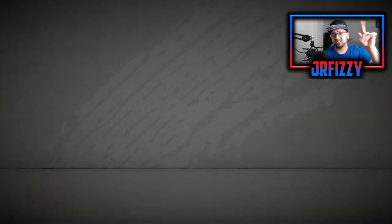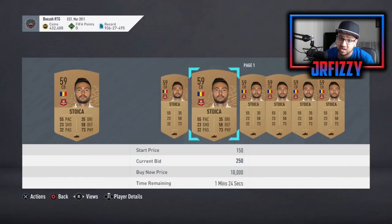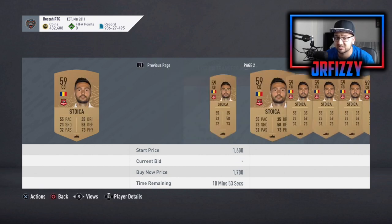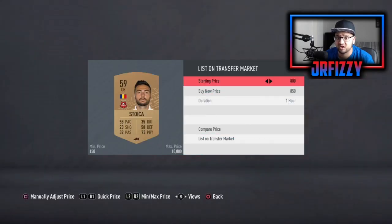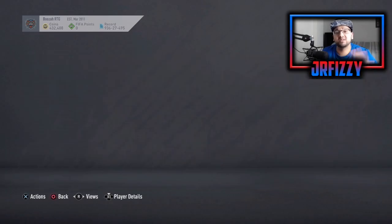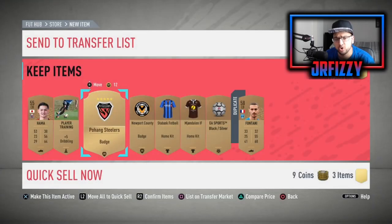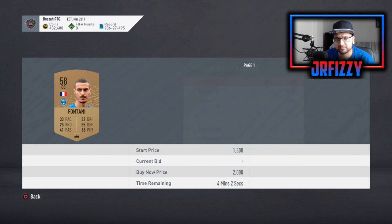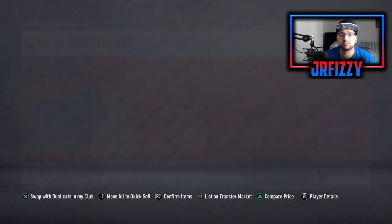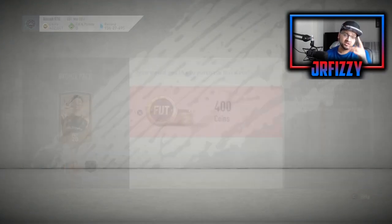Fifth pack — you can see in the top right we started with 4,320 and we're still at 4,320 because things are selling in the background. We hit someone selling for 800 coins — I don't care if you think that's cheap, I'm selling straight away. Sometimes you'll see a card randomly selling — do not get greedy. List it for the minimum you need to make coin and take the coins and move. A French center back — I'll list him for 200 coins and if he doesn't sell first time I'll get rid.